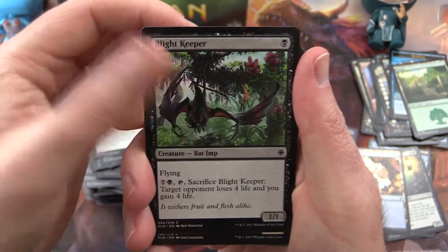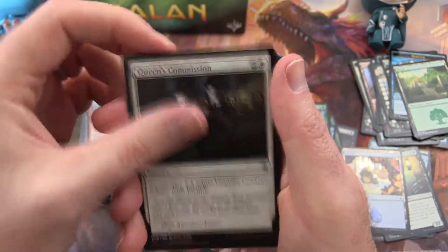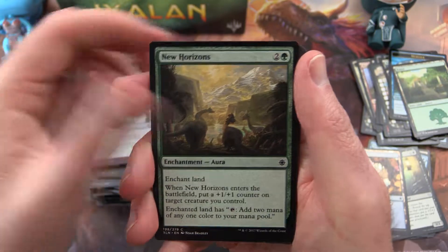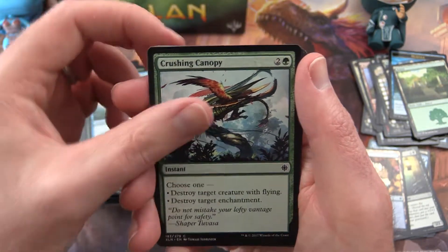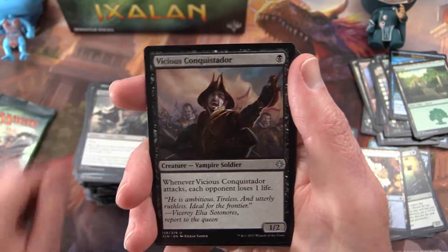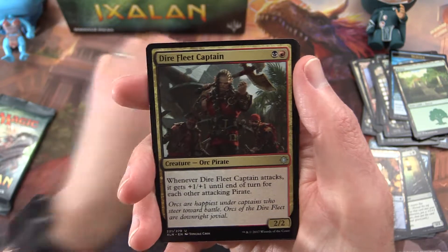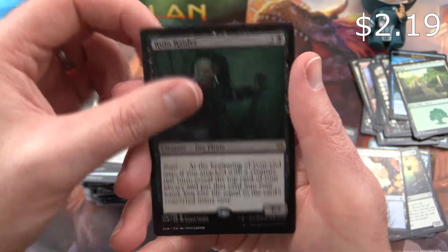Next: Blight Keeper, Bat Imp, Telenally's Knight, Queen's Commission, Skullduggery, Ravenous Daggertooth, Shaper's Apprentice, New Horizons, One with the Wind, Crushing Canopy, Skymarch Bloodletter. Uncommon is a Vicious Conquistador, Merfolk Branchwalker, Dire Fleet Captain, and a Ruin Raider is the rare.